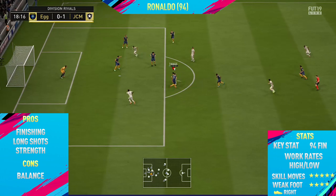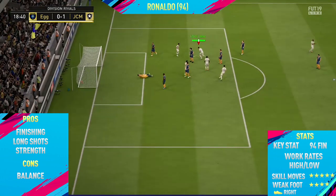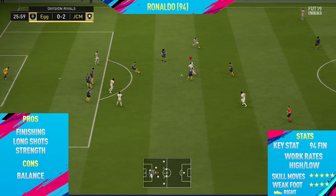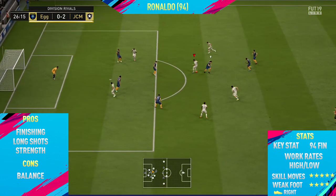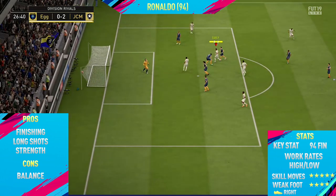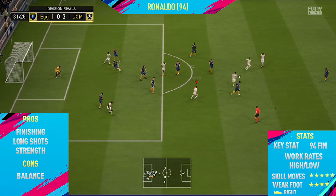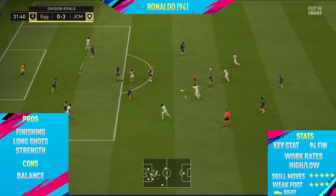Moving into the highlights for 94 rated Cristiano Ronaldo, the first pro I could find with this card was his finishing. He's definitely one of the most clinical players I've used so far on FIFA 19 — basically anything inside the box he will finish, just absolutely smashing them into the top corner past the goalkeeper.